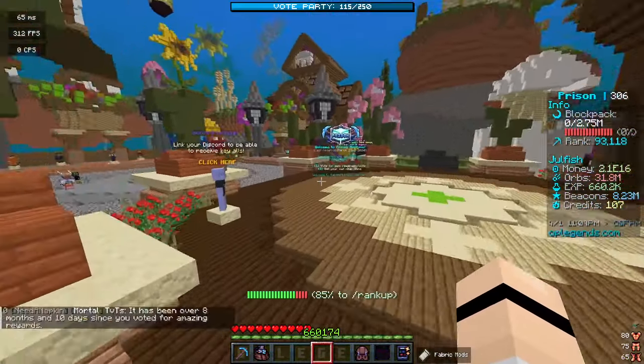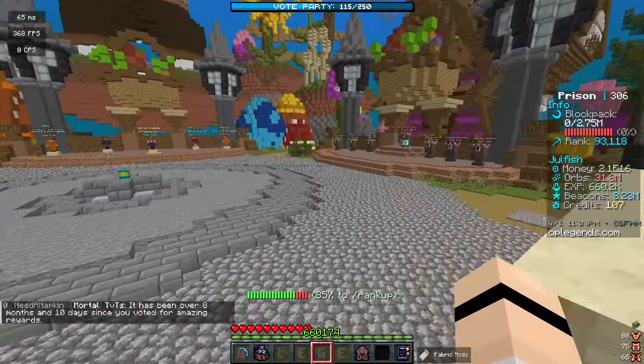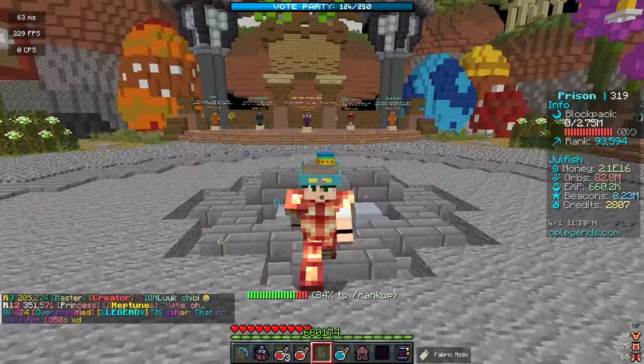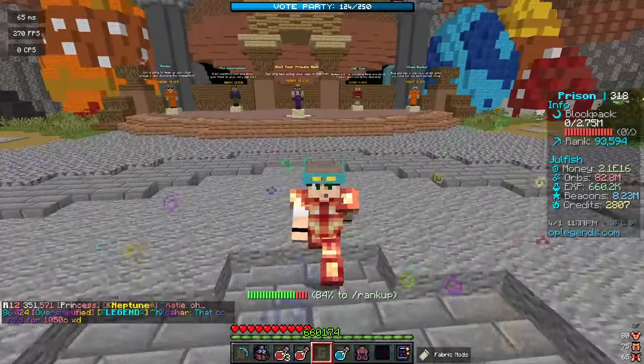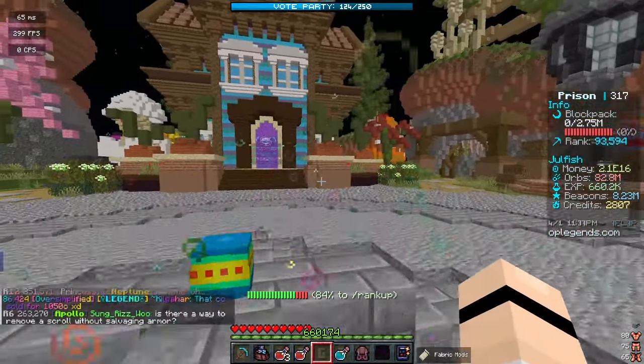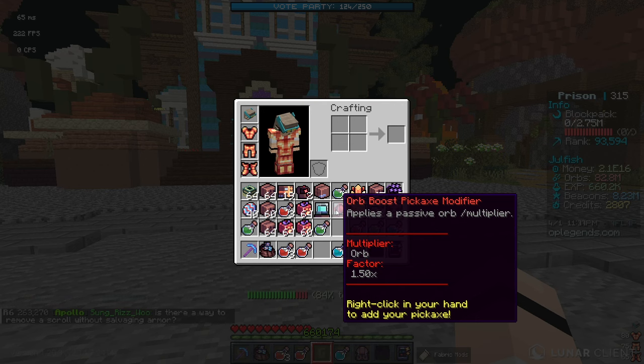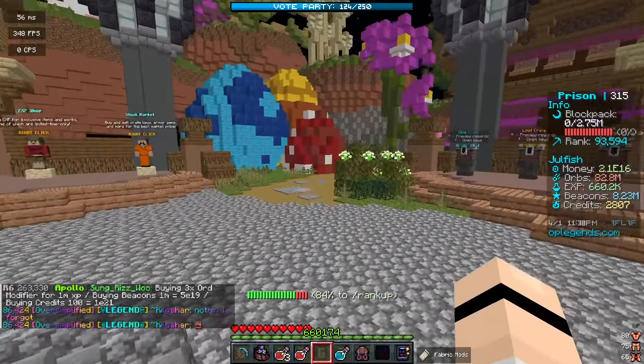I'm going to fly around and try to find all these eggs. That was really embarrassing, but I found 16 out of 18 eggs. Through that hunt we got some pretty OP rewards like a 0.3 beacon booster and a 1.5x orb booster. There are two creators on the server who made full guide videos for the Easter egg hunt, so if you want to find every single egg go check out their videos.